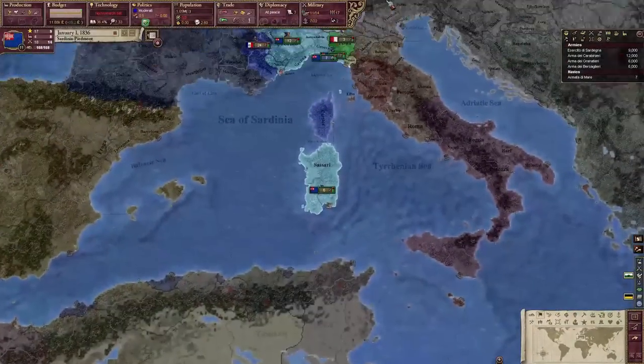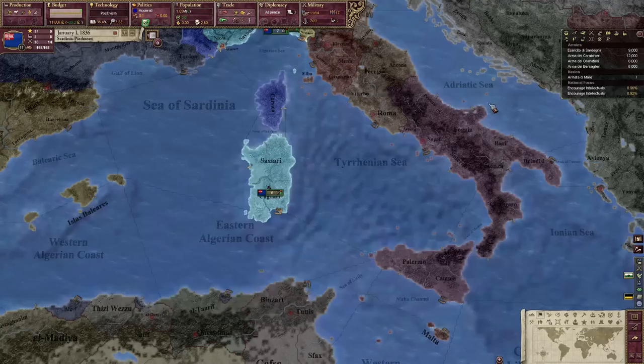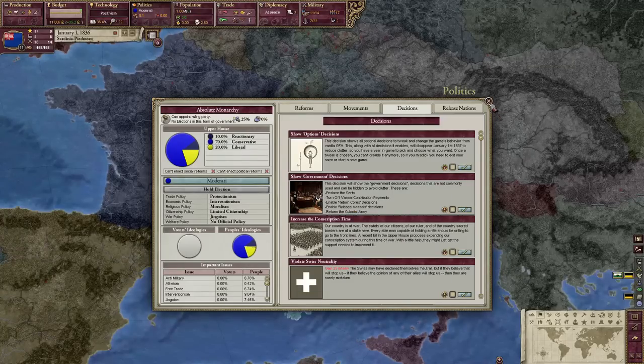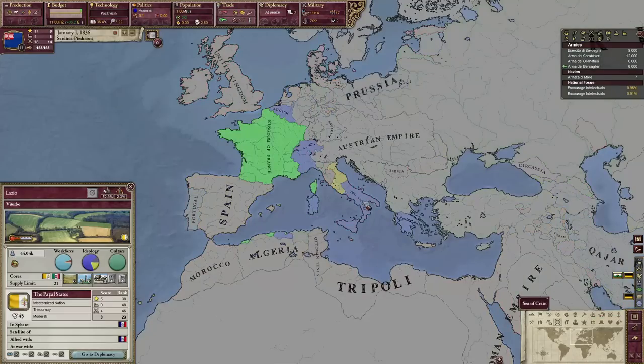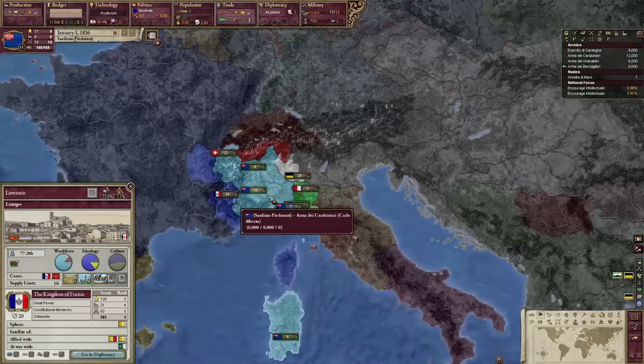Sardinia Piedmont. Starting the game, we're going to do Positivism. We need this because we've got to be on top of the research game — if we start losing battles, it's over. Here's what we have to do to restore the Roman Empire. First things first: conquer Italy. Italy is our home territory; it has a lot of pops we can integrate. Unfortunately, it's split between Austria and France at the moment, so we'll have to kick them out.